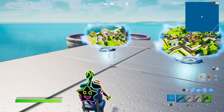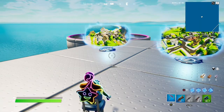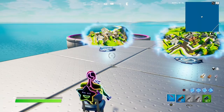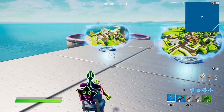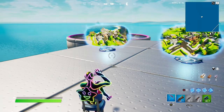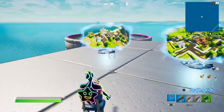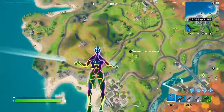Welcome along everybody, this is just gonna be a quick little guide to show where five bunker chests are. I covered the ones in Steamy Stacks in a previous guide, but these ones are all kind of north. There's one in these little buildings — there are three little buildings — one at Craggy Cliffs, one at Pleasant Park, and two at Stealthy Stronghold which I just found out about. I'm gonna do all five of them now and show you where they quickly are.